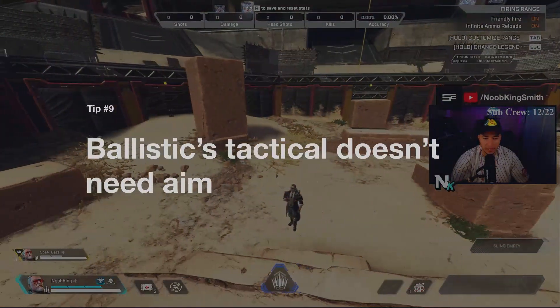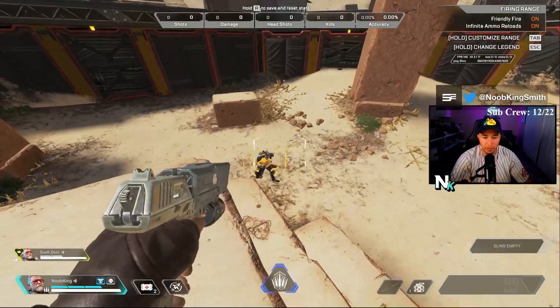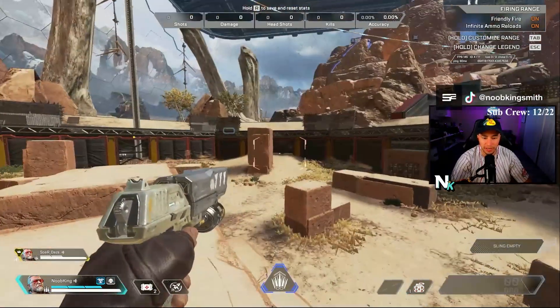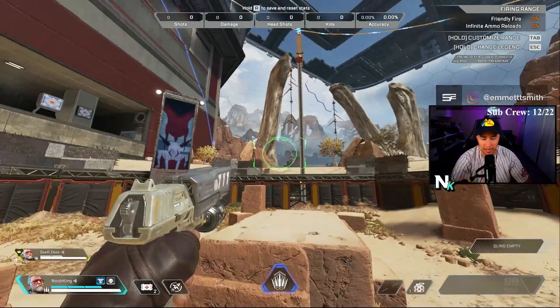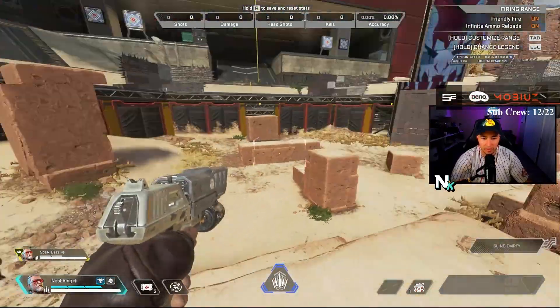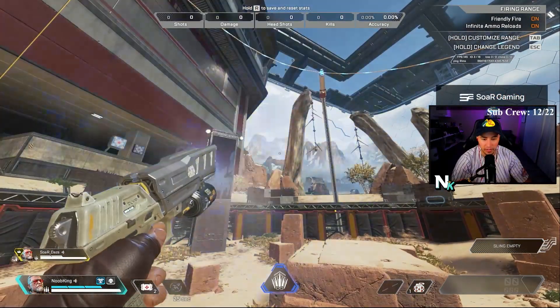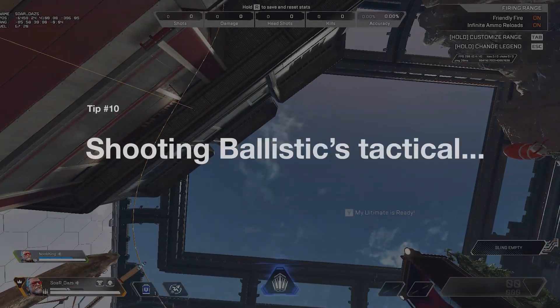Tip number nine: if you guys didn't know, Ballistic's Q — once you're locked on — you don't actually have to have your enemy in your ADS. You can see I'm aiming in the opposite direction and now I'm unlocked, but as soon as I lock onto him, as long as it says I'm still locked on and I shoot it, it's always going to find him.